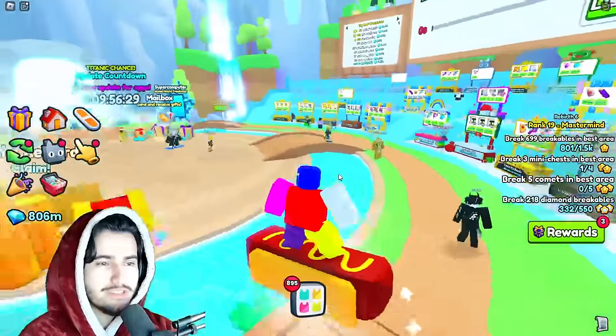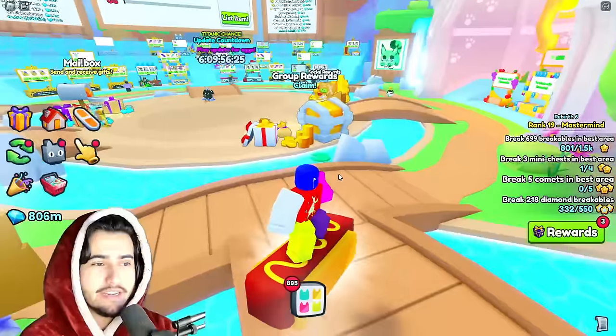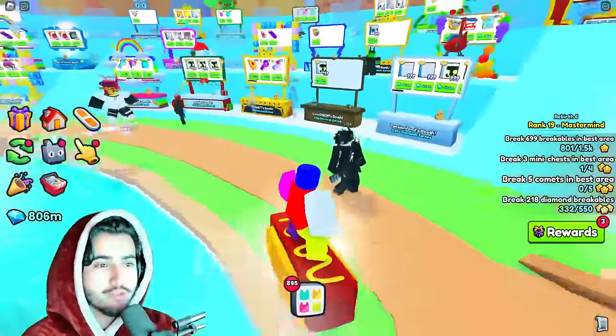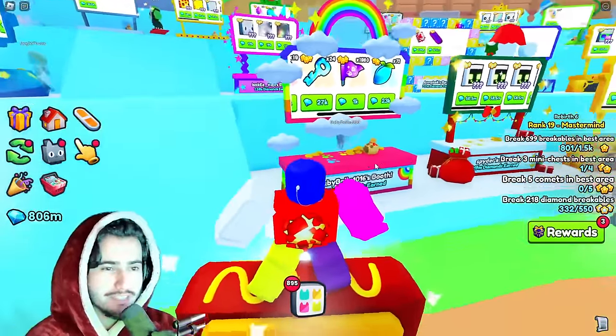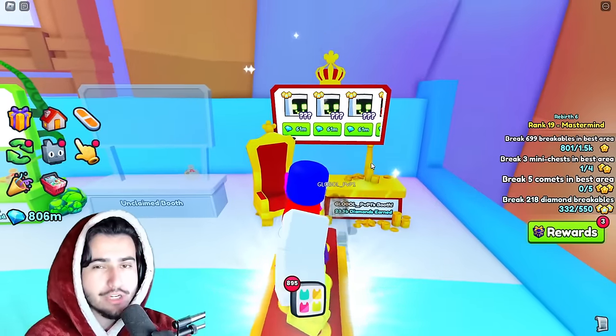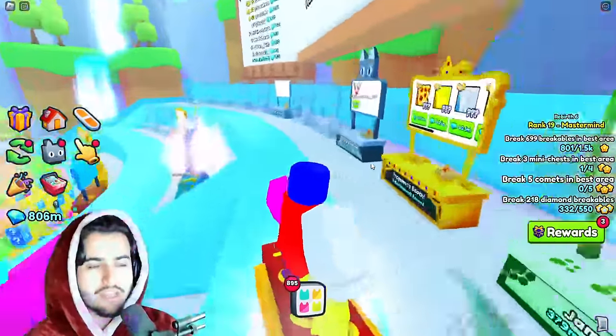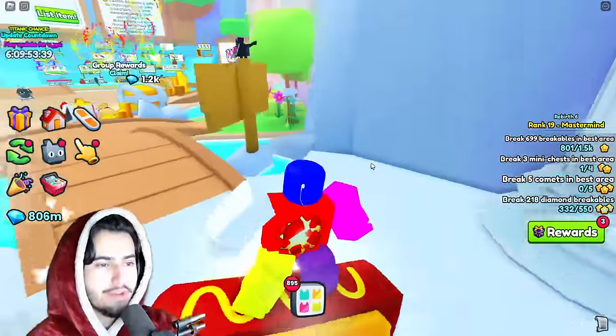To start off, we are seeing massive deflation right now in Pet Simulator 99. If you have been paying attention to the market at all, you will have noticed that in the past few wrap updates, we've seen some huge drops in the wrap values of some of the most common huges — those being the Wizard Westie, the Happy Rock, and the Happy Computer.